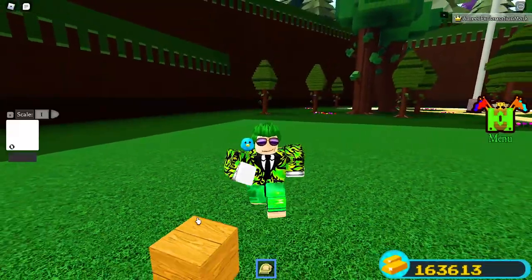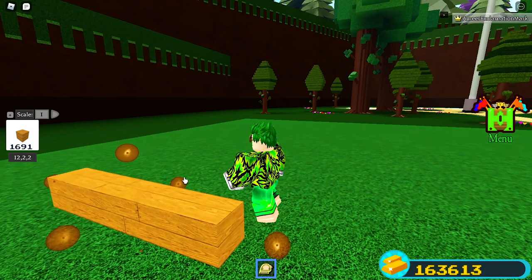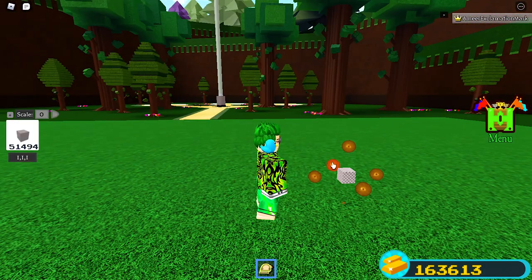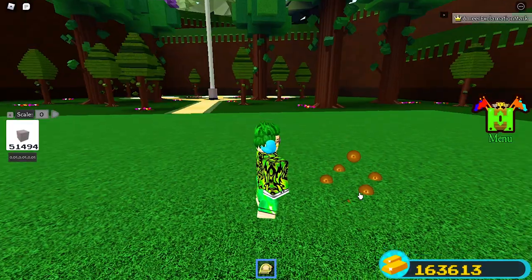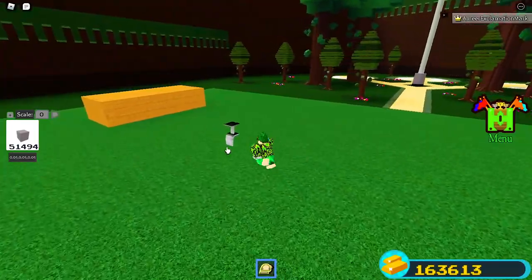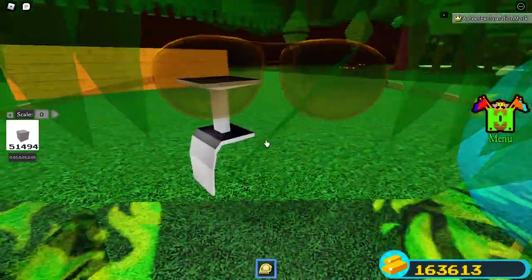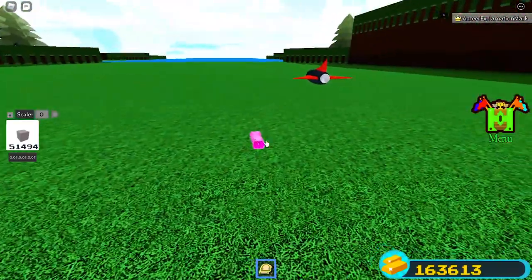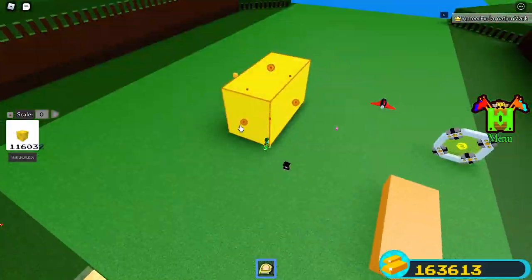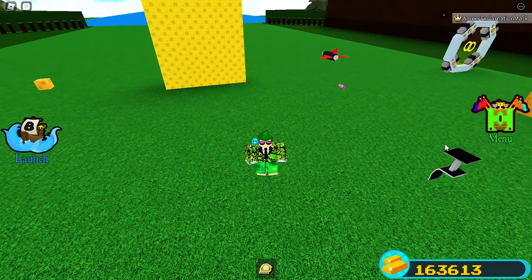Now we have the scale tool. With this tool you can scale any block — you can make it big or very, very small. You cannot scale the flip-it seat or wood; you can only scale regular blocks. This tool is very helpful for builders.